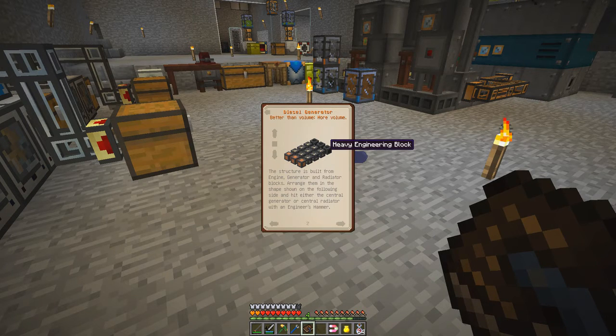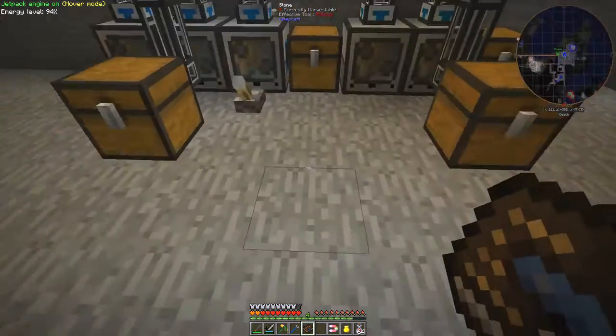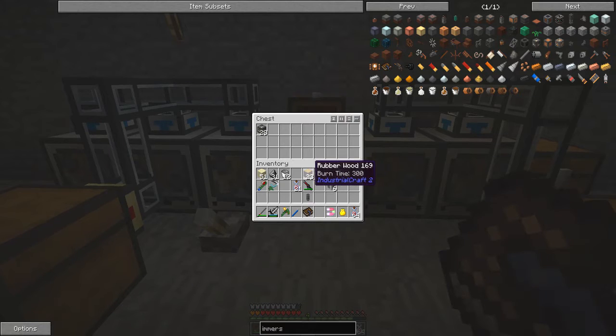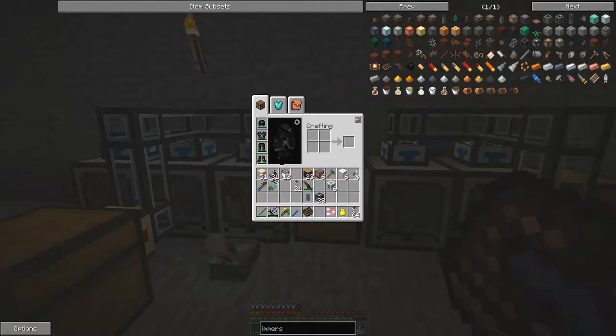We need radiators and generators — let's make sure we've got those built already. We also need a lot of heavy engineering blocks, and I've got 28 already made. I didn't show you the small version of this by the way.